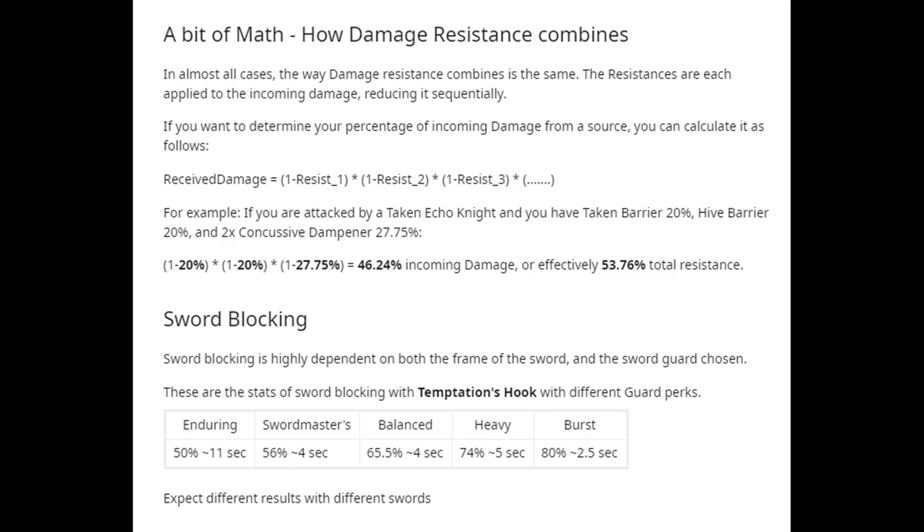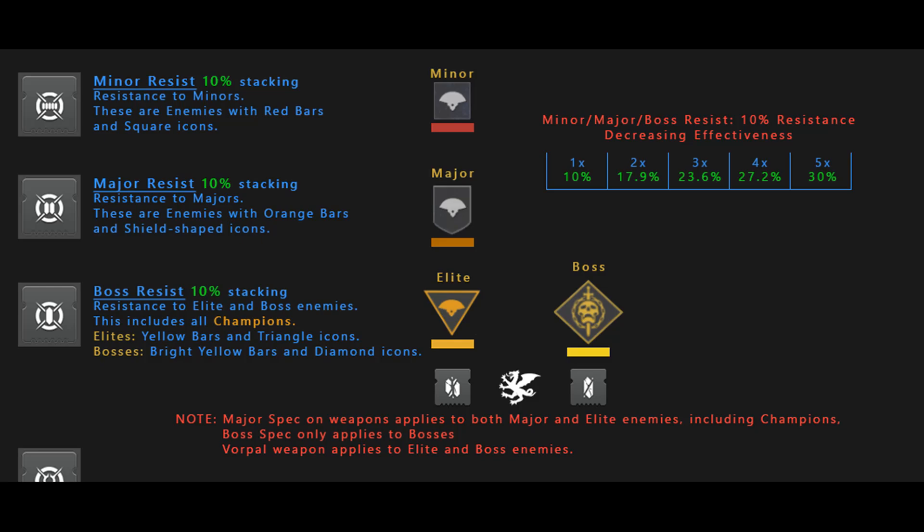The closer you get to 100% resistance, the less effective your mods will feel. So when you see this downward trend every time you stack mods, it's still that 15% increase in resistance — it just doesn't add up that way. The other resist mods are different; these mods have diminishing returns. Those are the minor, major, and boss resists.